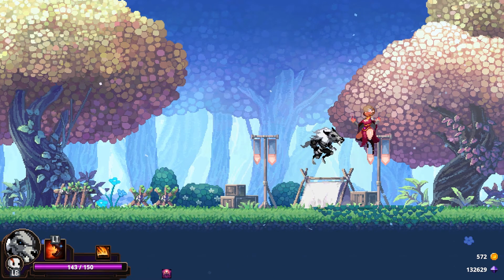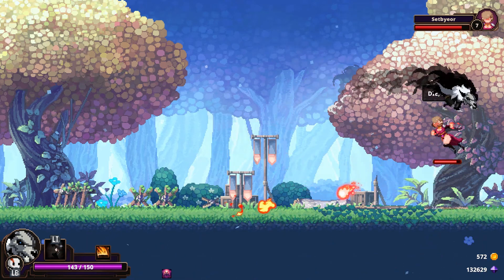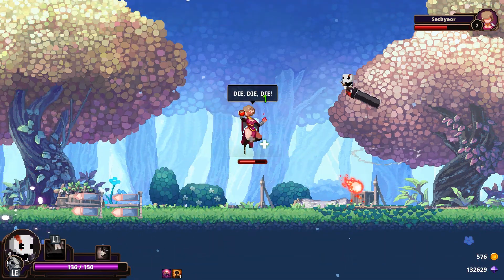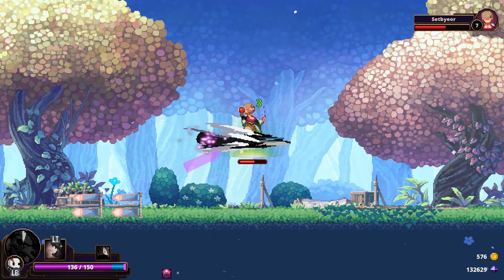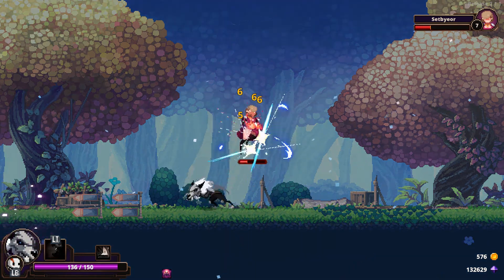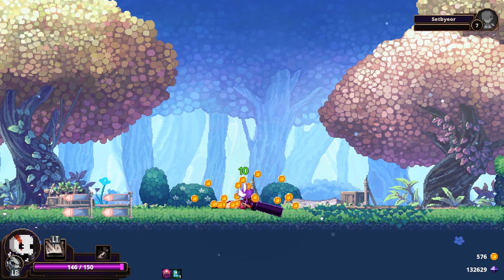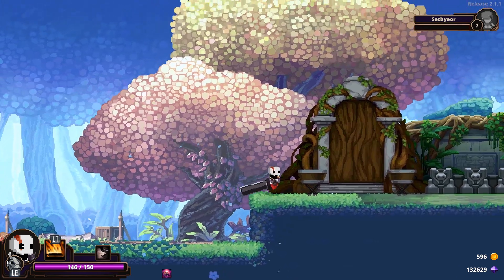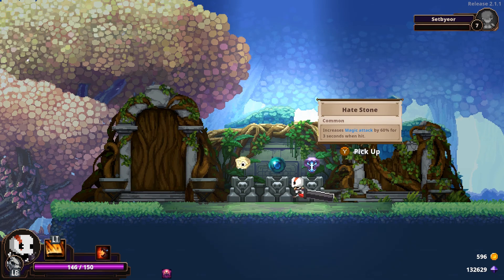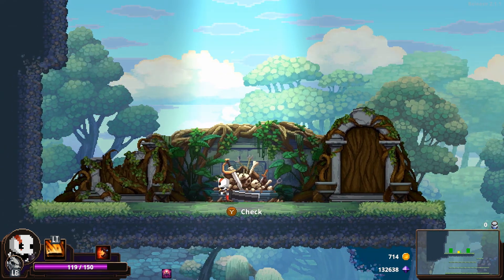Sorceress lady. I hate this fight. There we go. She can be so obnoxious to fight against if you have skulls that aren't very good at dealing with aerial opponents. I want to take Wraith — come on, you've got to give me a better skull.